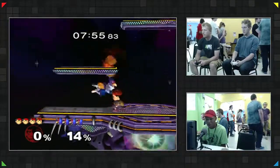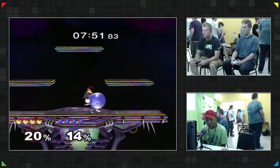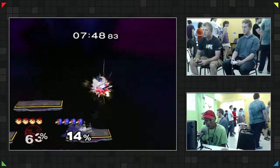Alright, so we got Dill's Ness against this guy's Falco. Dill definitely has the fundamentals in the game down if you play in this Ness. Don't think it's anything to sleep on.